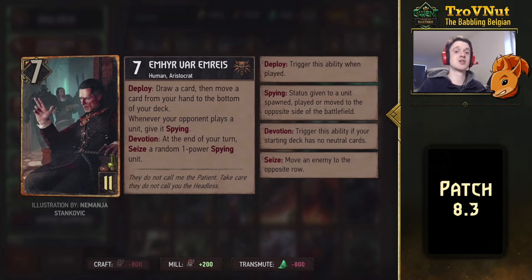On Devotion, there's another effect: at the end of your turn, you seize a random one-power Spying unit on your opponent's board. Any Spying unit you've played over there that still has one power, or one of your opponent's units that has ticked down to one power and now has Spying because of Emhyr, can be seized. It's random, so you don't know what you'll get, but that's two points every turn — very, very powerful. The only problem I see is that it can fill your board really quickly, so be careful you don't run out of space.